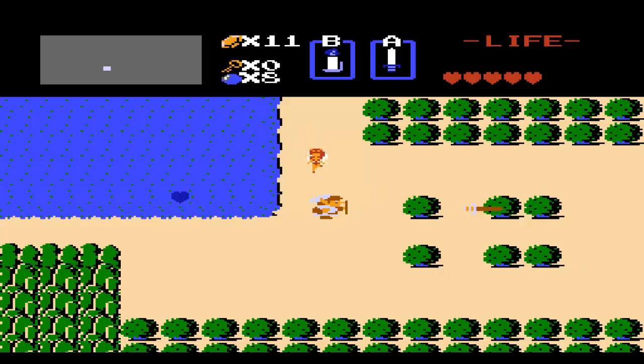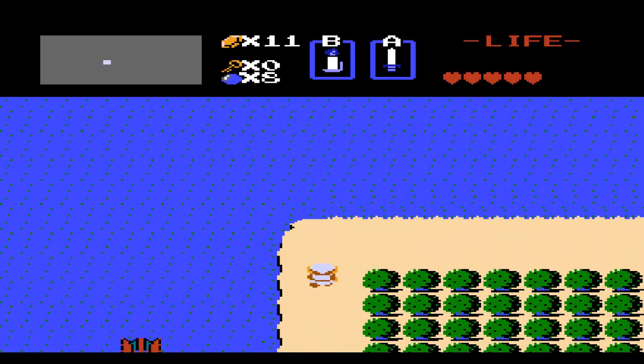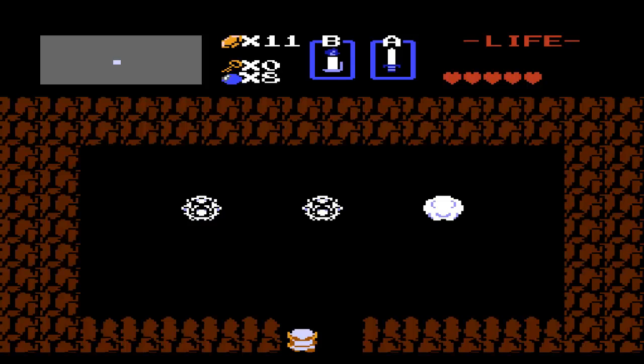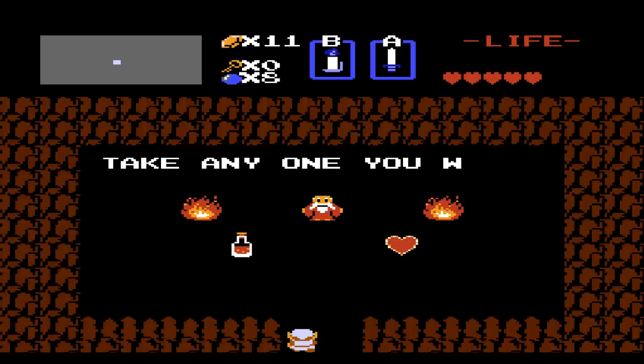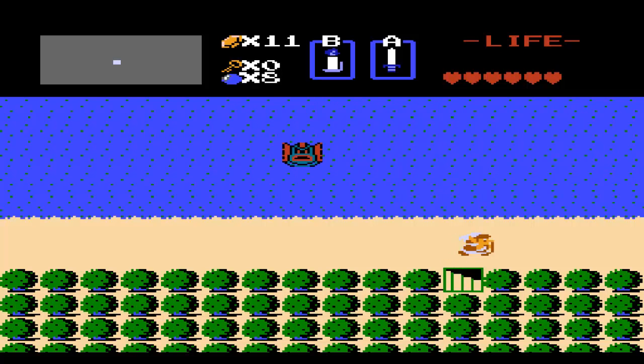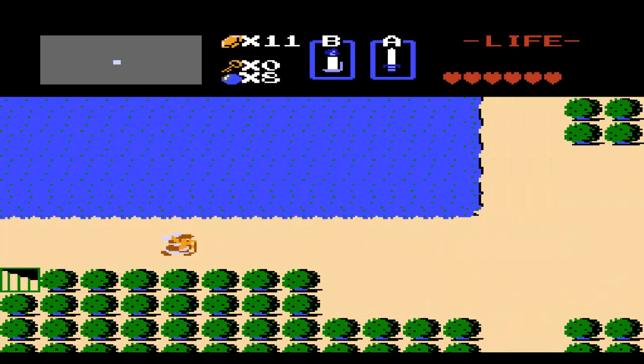We are almost at the end of this episode, wrapping it up. We got one more secret left and then we're going to head over to the dungeon. Here's the last little secret — burn that little bush. It's a burning bush! There is our last heart container.